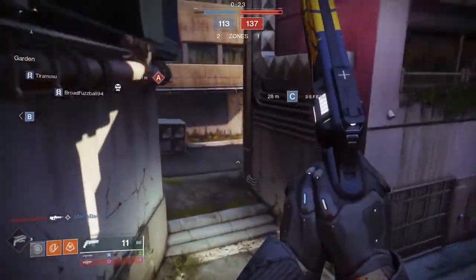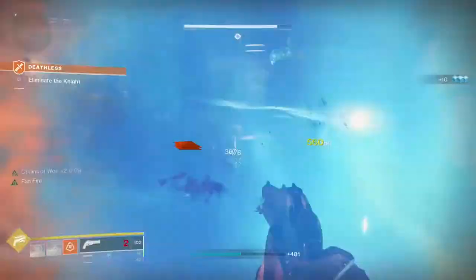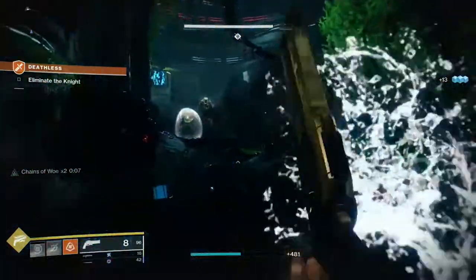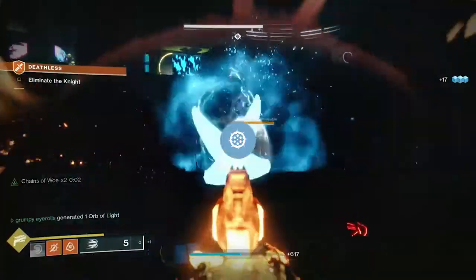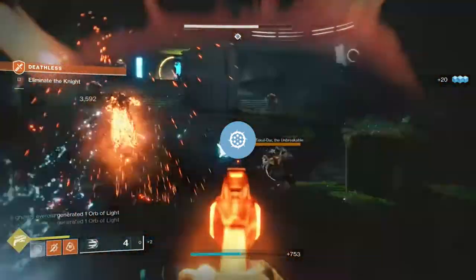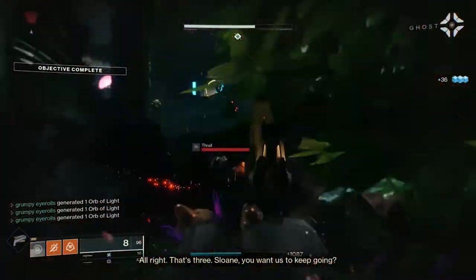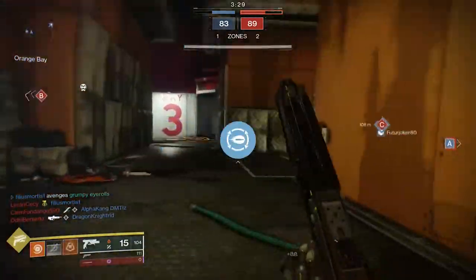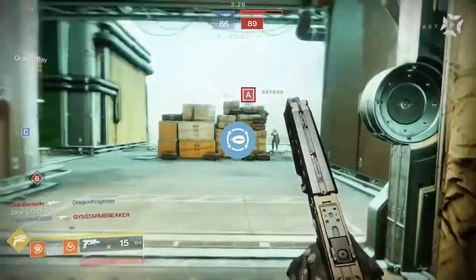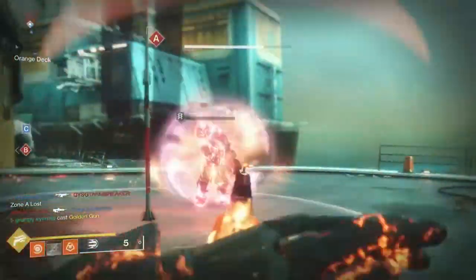With the basic Gunslinger subclass there are two different perk trees that change how the Golden Gun operates. The first is Way of the Outlaw, commonly known as the Six-Shot Golden Gun due to its perk Six Shooter. This perk allows you to fire the Golden Gun extremely quickly from the hip, and also increases the number of bullets from three to six. The second perk relating to the super is Dead Shot, which acts as a type of aim assist — great for compensating for the lost accuracy caused by firing from the hip.